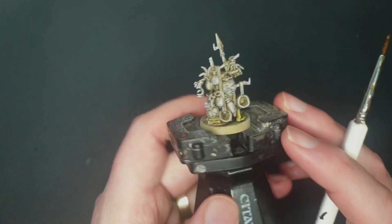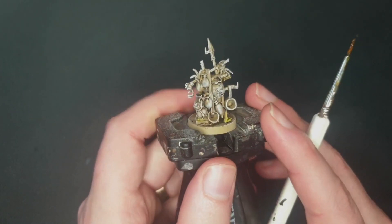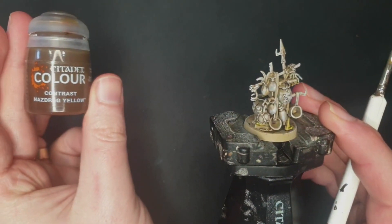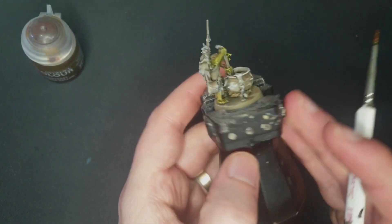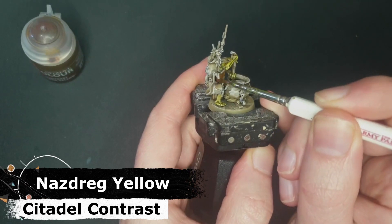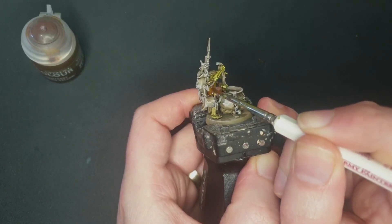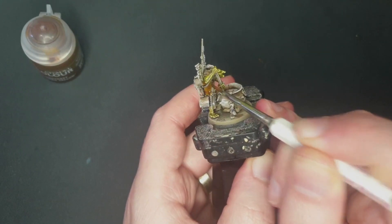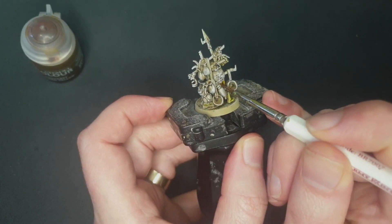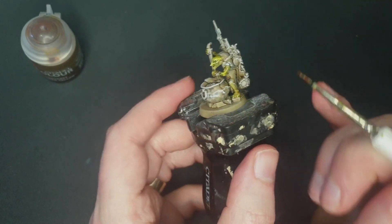Moving on — if you turn him around, there's a lot of detail here. First of all, I'm going to go for his vest because it sticks out in between all these bits and bobs. For his vest, I really like Nazdreg Yellow over the Zandri Dust. This color over that makes a very nice dirty leather or dirty cloth color. The reason I'm doing this one in a lighter color and before everything else is I can go over with darker colors if I make any mistakes.